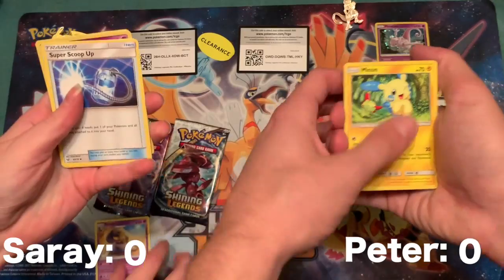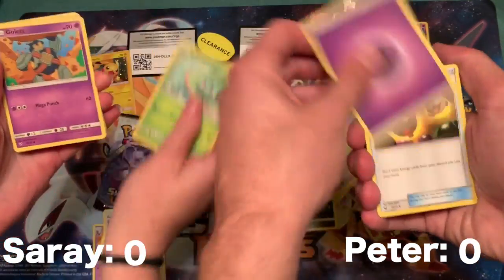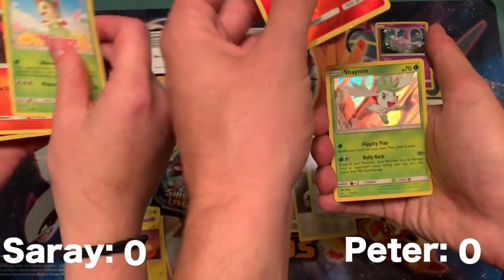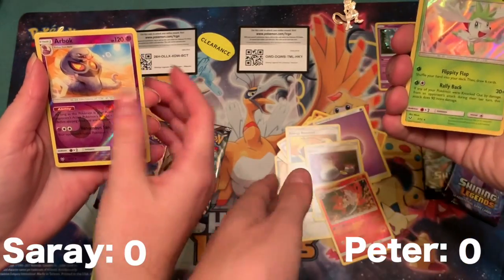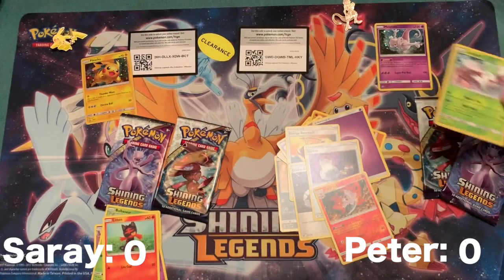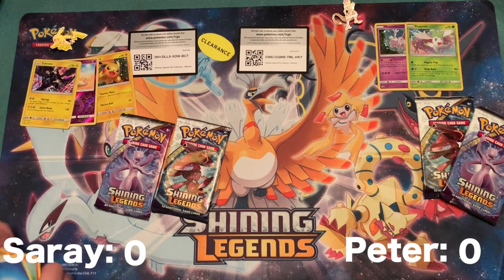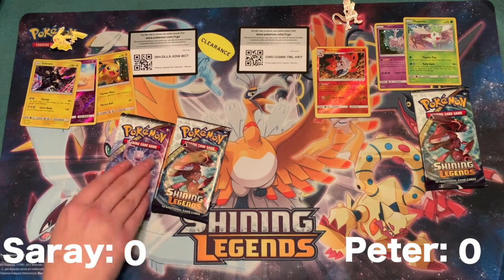Starting with commons: Purrloin, Breloom, Stunfisk, energy, Dual Colorless, Switch. Breloom is so bad. I got a Zekrom and another Arbok — nothing out of two packs so far, two out of six duds. I don't want to say these are weighed, but it's looking like they were just leftover stock and they're not actually good packs. Something's wrong.